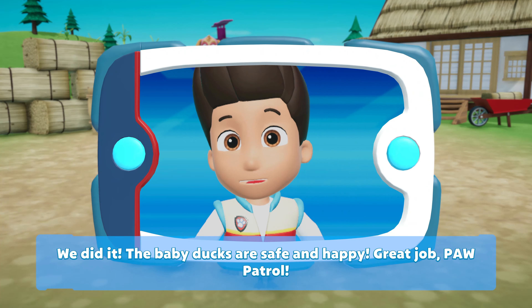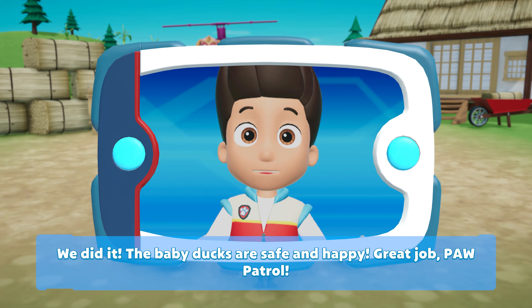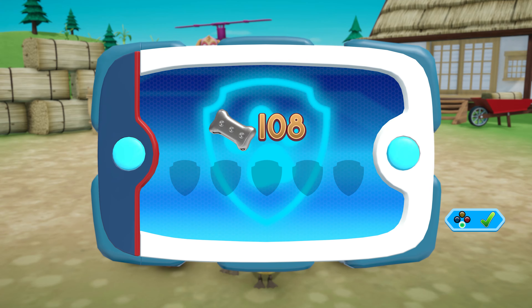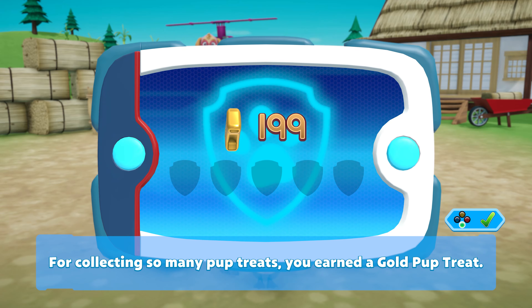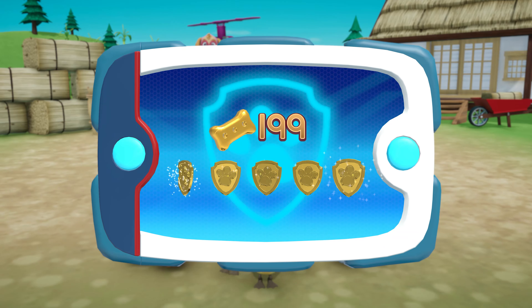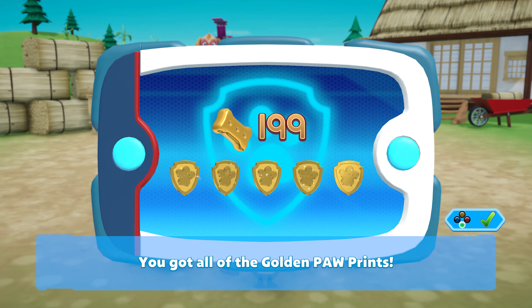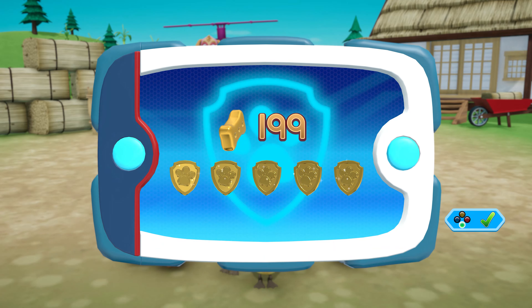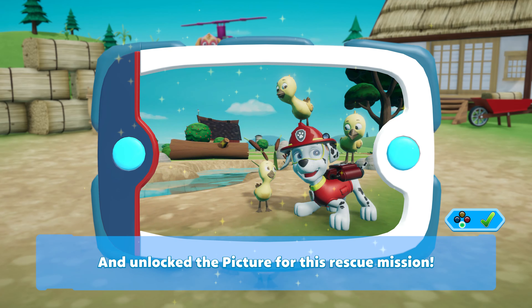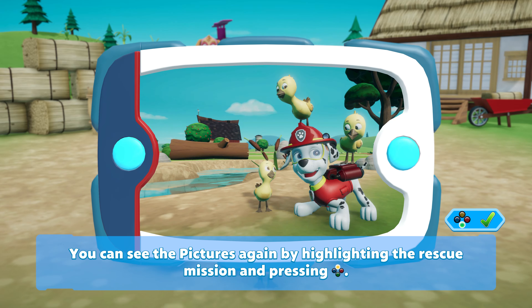We did it! The baby ducks are safe and happy! Great job, Paw Patrol! We're collecting so many pup treats — you earned a gold pup treat! You got all of the golden paw prints! And unlock the picture for this rescue mission! You can see the pictures again by highlighting the rescue mission and pressing the Y button!